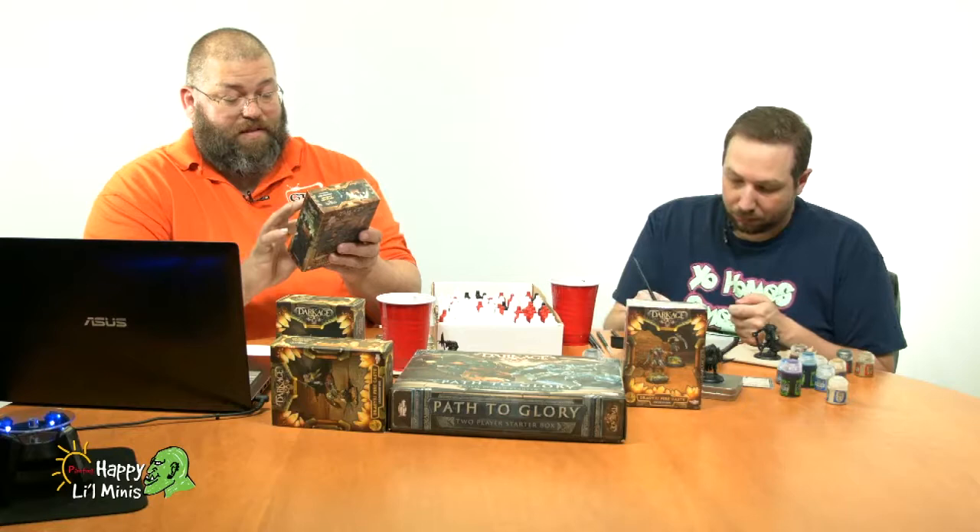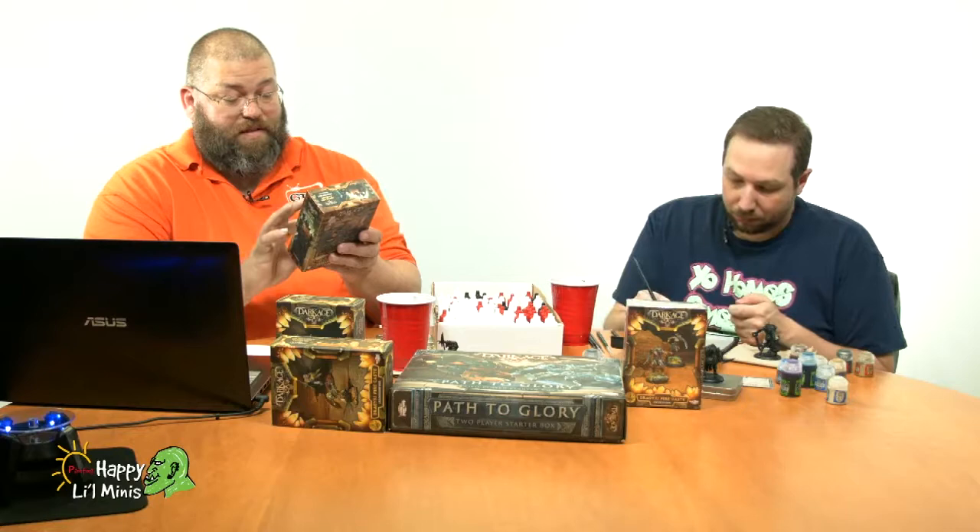And the small one there has a bunch — one, two, three, four, five, six, seven... eight miniatures in it. This is the Forsaken box, which are your human-sized character types. They're all metal models and need to be clipped off of little spews and stuff as well.